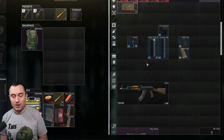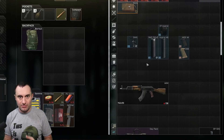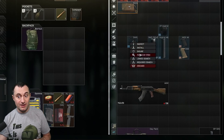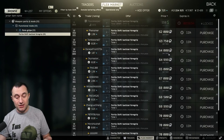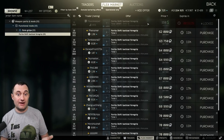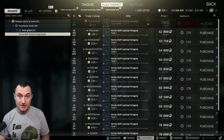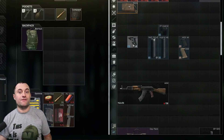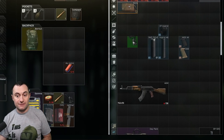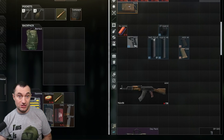Now let's look at the key parts. The shift grip is the big one — if you don't have it you're paying 60,000-80,000 depending on where we are in the wipe. It requires Peacekeeper loyalty level 4 to unlock from traders, so if you find one in raid, put it straight in your secure container. You'll likely need another one later too, so any you find should be secured — they're worth a lot of money.